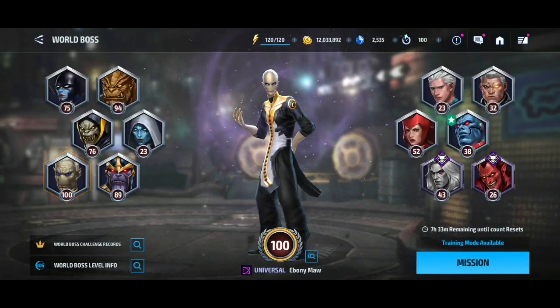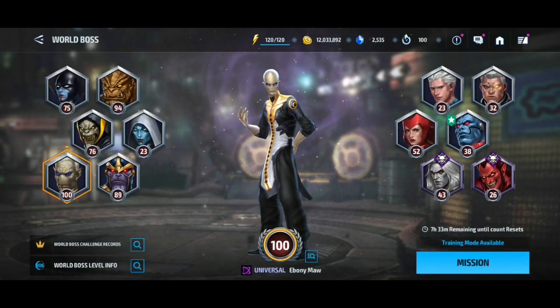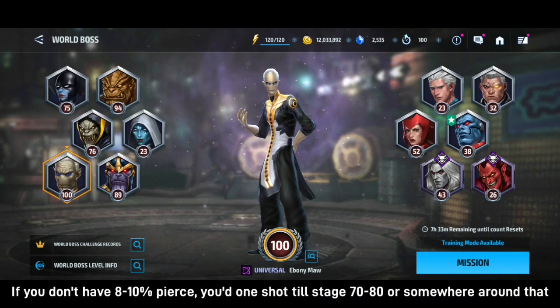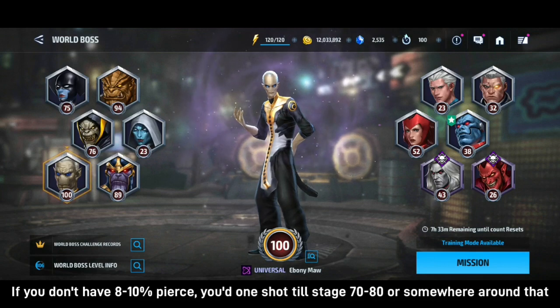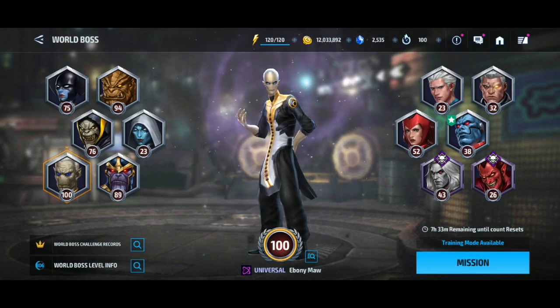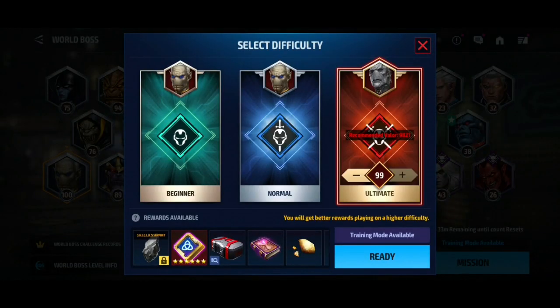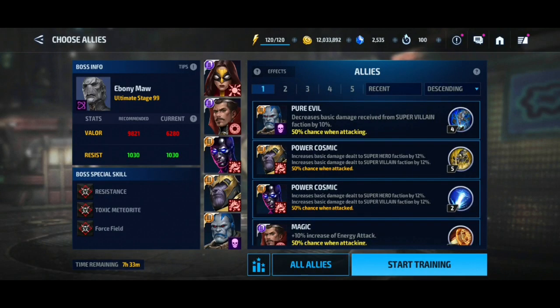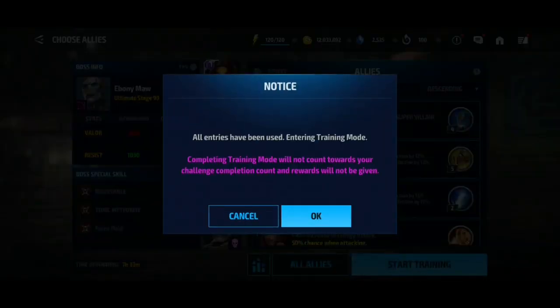Hey guys, welcome back to the channel, this is Orgasm. Today we're going to be talking about how to one-shot stage 99 with Human Torch using an obelisk on him. My Human Torch has fire damage with 180% proc and a CDP of Judgment, and I'm going to show you how to one-shot it.